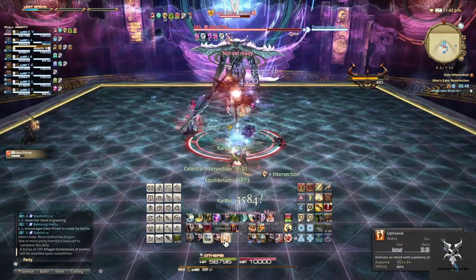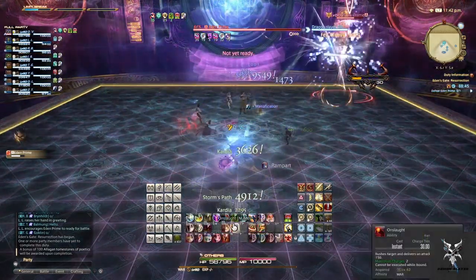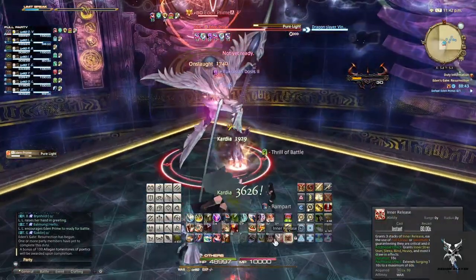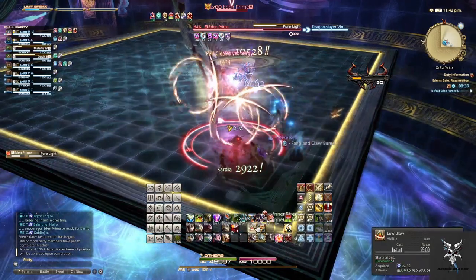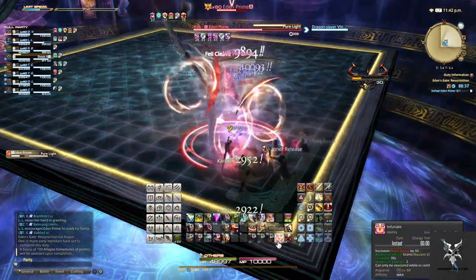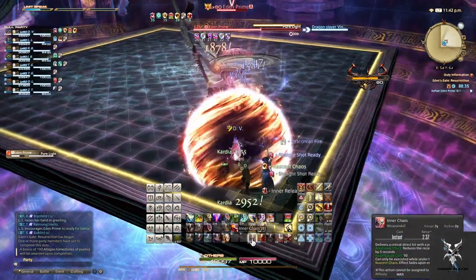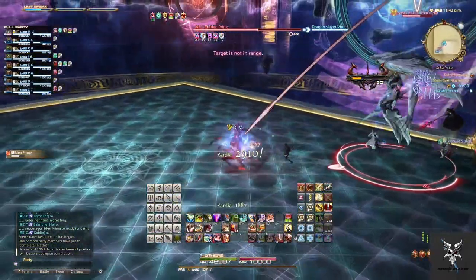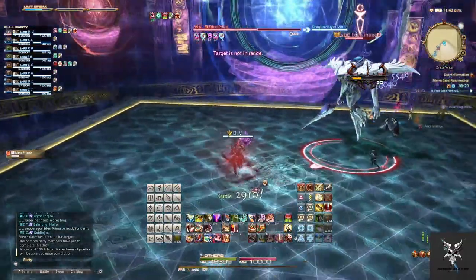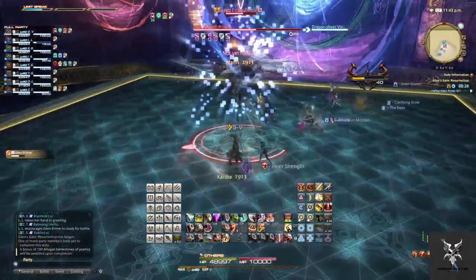When he teleports to a side of the room and begins casting Pure Light, everyone will want to run and get behind him as quickly as possible, while making sure you're not touching the outside of the platform. When he is done casting Pure Light, he'll shoot an AoE across the entire portion of the platform he is looking at, causing significant damage to anyone caught by it.